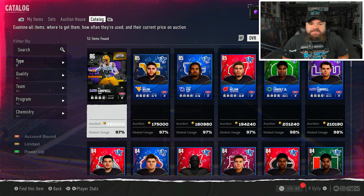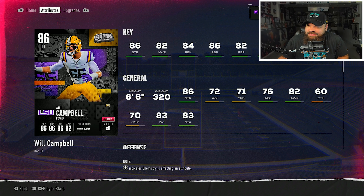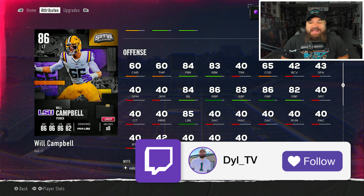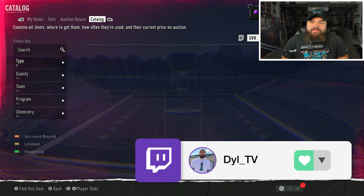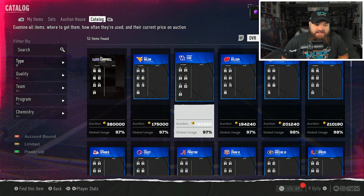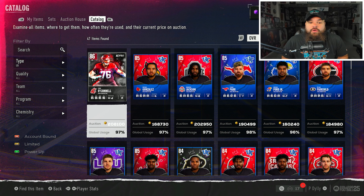For the balanced left tackle option - combining pass block power, pass block finesse, and base run block - it's Will Campbell, who is the highest overall. He has 86 pass block power, 82 pass block finesse, and 84 run block. Looking across the board, many high-overall left tackles were either lower from a run blocking standpoint or just didn't have the best balance. Will Campbell's balance was better than the rest, so he's our balanced left tackle.